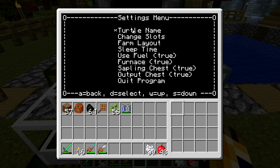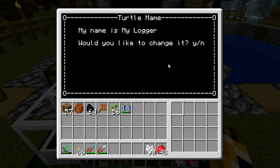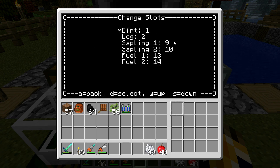It'll save its name — for example, MyLogger. You can go right back into the settings and change everything again if you want. You can also change what slots everything are in. If you pay attention to the display, it'll highlight what slot everything is in. So if you want dirt in slot one, you can change these out to whatever slot you want, and it'll still work no matter what slot you put it in.